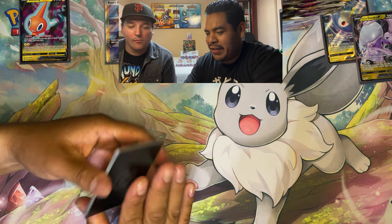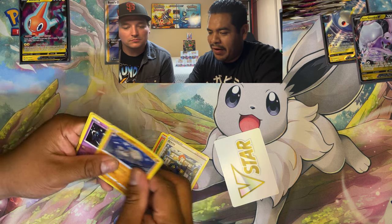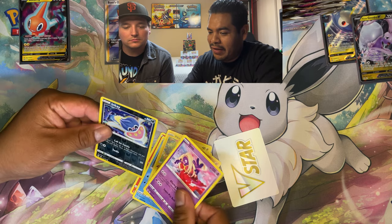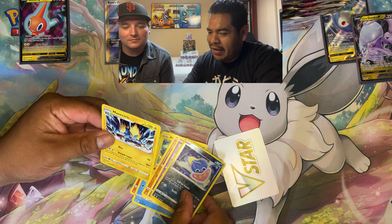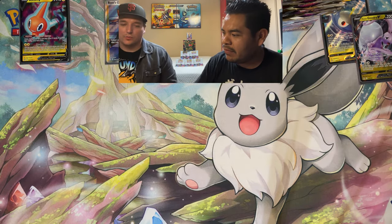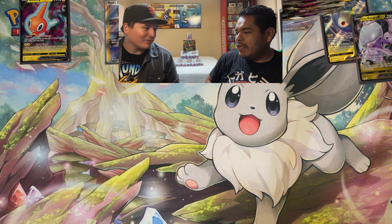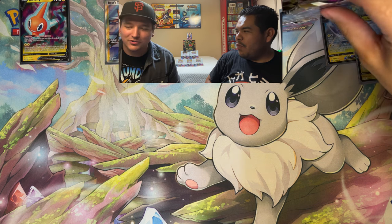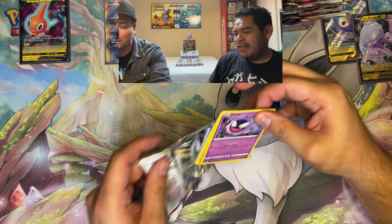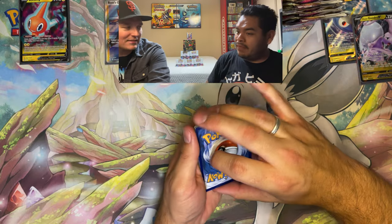Pulling through more packs: Torkoal, Bronzant, Snover, Pikachus, Machop, Jinx. Wishing they'd done something different with the V-Star marker — it's kind of a waste of space. It'd be cool if they made it holographic or at least added some texture, like holographic energies.